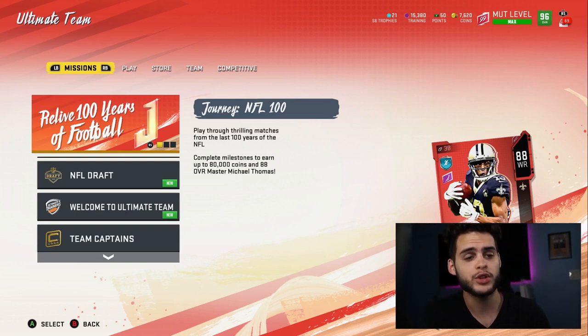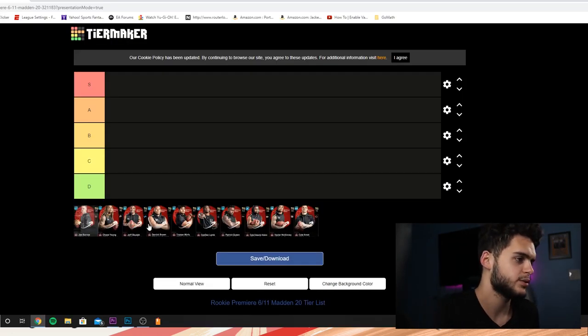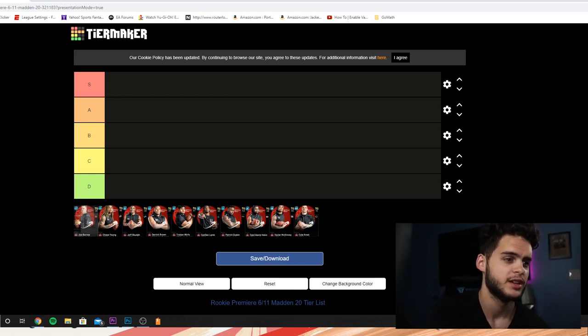Head over to the tier list — let me know in the comments below what you guys would rank them. So we're here on the tier list, as you can see we've got one through ten. I'm going to start from the right this time because looking at this now, most of the better ones — the earlier drafted ones — are towards the front. So we're gonna start from the back.